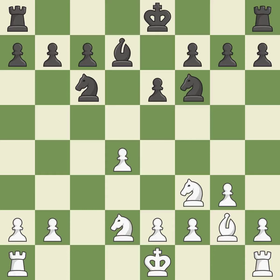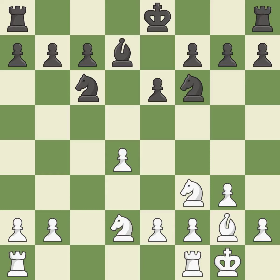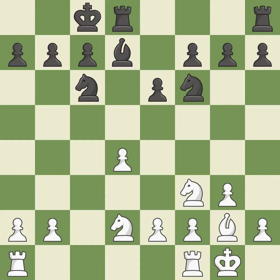This develops the bishop and gives it scope on the long diagonal. By developing a bishop from its initial square, this activates it. Now that the rooks can see one another, they can defend one another. The rooks are linked by this, making it easier for them to work together in the future.